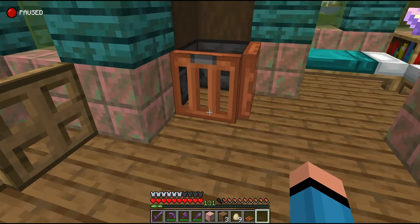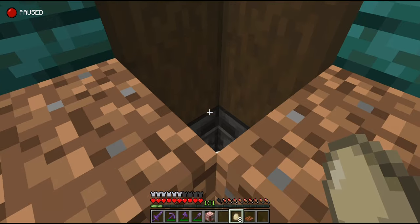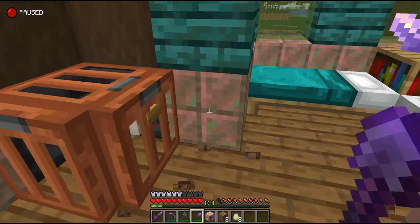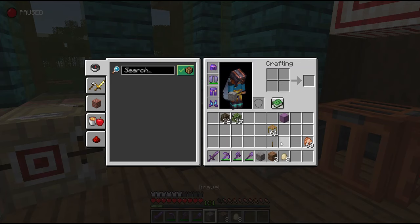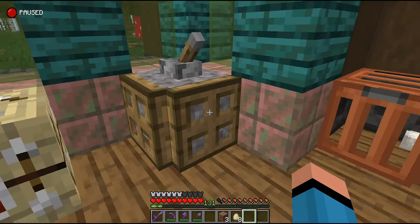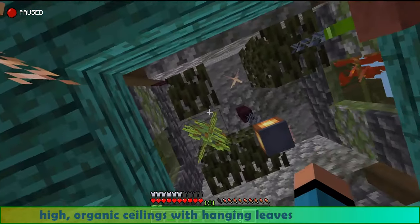I hope Mojang turns the Fletching table into a functional block for players one day. I only brought these eggs with me — wow, first try! I'm trapping the chicken here so the Fletcher can take its feathers without killing it, of course. Another target for customers. The Fletcher can use this tool to scrape flint from a block of gravel to craft awesome arrows. The next room is the bedroom, and both rooms have these high organic ceilings with hanging leaves and dripstone.